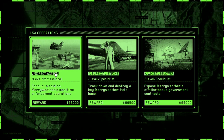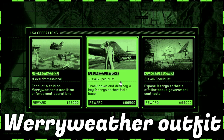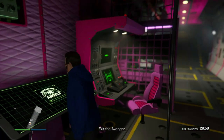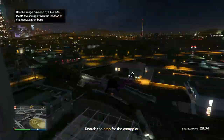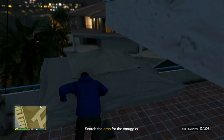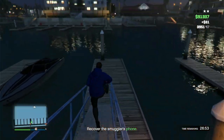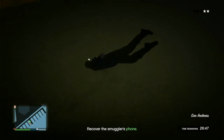You're gonna unlock these by doing something really basic - just go to the LSA operations. The first one, for the Meriwether outfit, we're gonna do Surgical Strike, and this one is actually the highest paying one. These missions are really basic - all you have to do is go over to Meriwether and take them out. Why is she in the water? Anyway, let's go get her phone - we just took the smuggler out.